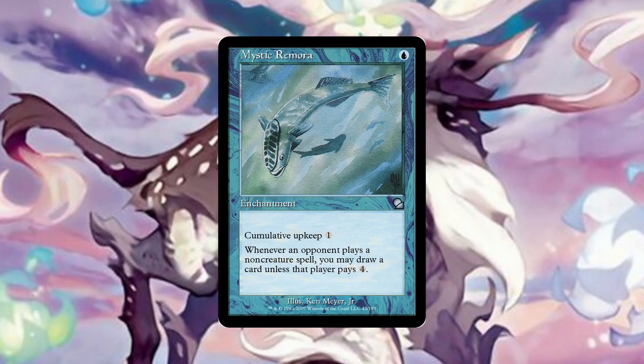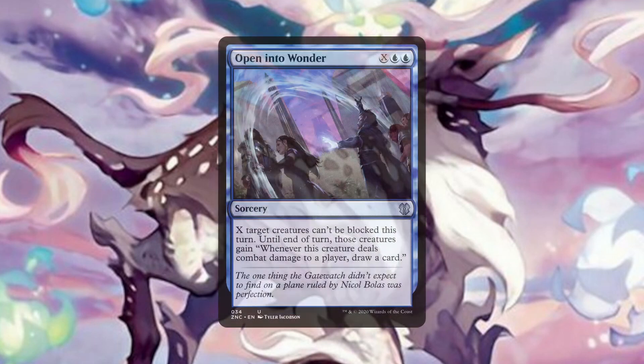Mystic Remora is simply a great source of card advantage at a low cost and will keep us fuelled and ready with answers, especially if we encounter another control player at the table who runs many non-creature spells. Open into Wonder can make our creatures unblockable, helping to end a game if our board is strong enough, but it can also simply draw us cards based on how many creatures deal combat damage. If we have one of our win cons out that cares about the mana values of the spells we cast, we just target our opponents' creatures in addition to ours to make X and hence the creature token it generates huge. So this card serves to be a game finisher, card draw source and huge token maker all in one.